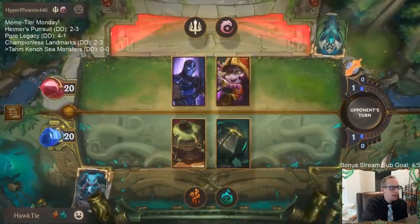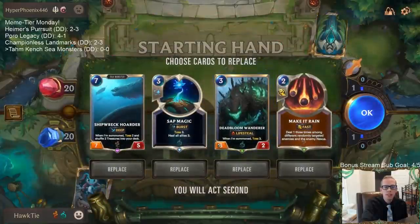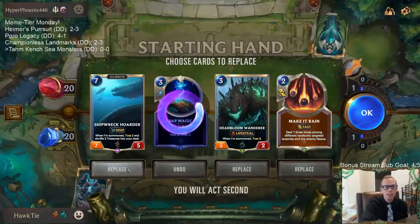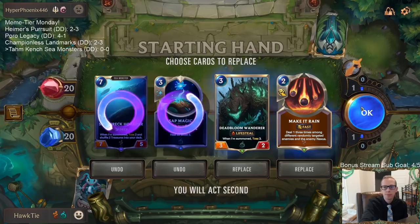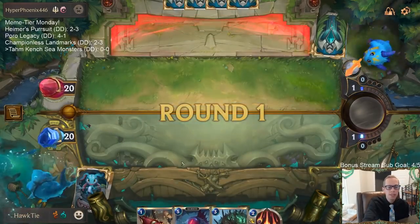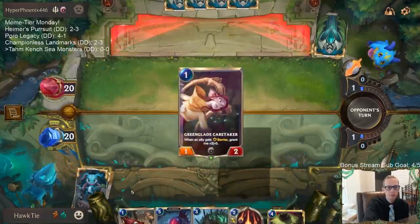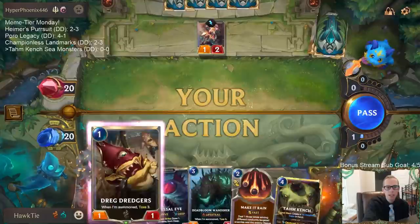Someone in chat suggests using Bayou Brunch on a Bubble Bear to boost a unit's defense. Any way you can use a Bubble Bear, I'm in — Bubble Bear is awesome, and it's just the coolest card name to say.